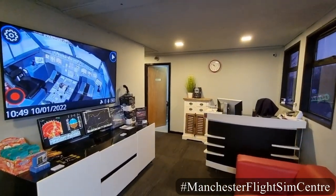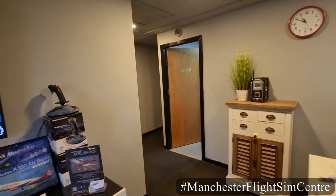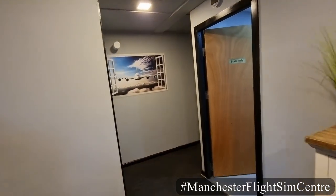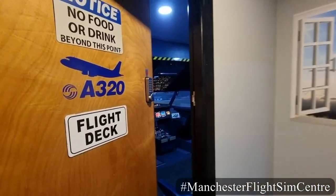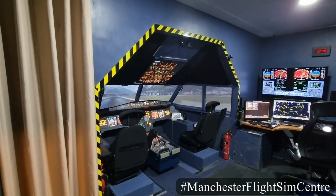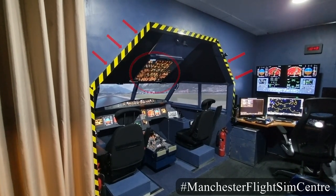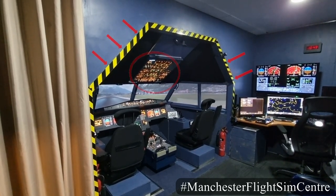After a warm welcome at reception by your co-pilot for the day, you will be guided into the simulator room, where you will be shown how to enter the simulator and find a comfortable position at the controls. Just as in the rear of the aircraft, the cockpit has a sloping roof and overhead control panel. Please mind your head as you take to your seat.